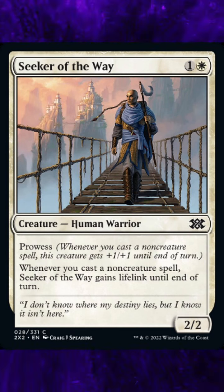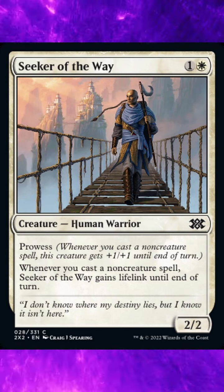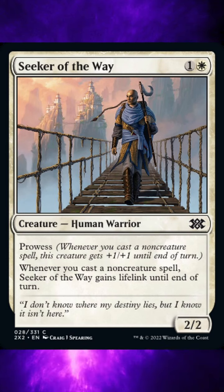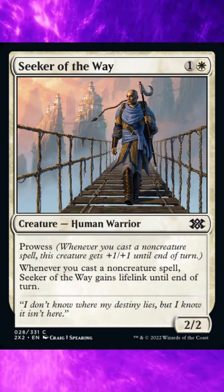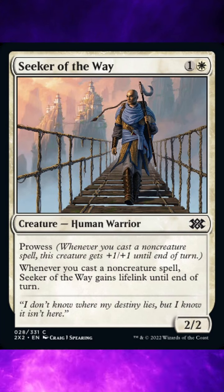To cast this card will cost one white mana, one general mana. It is a creature, human warrior, and the card is a common card with the ability Prowess. Whenever you cast a non-creature spell, this creature gets plus one plus one until end of turn. Whenever you cast a non-creature spell, Seeker of the Way gains lifelink until end of turn.